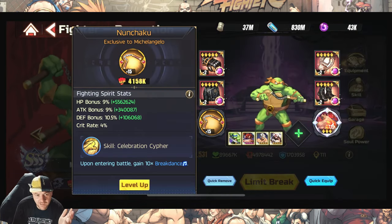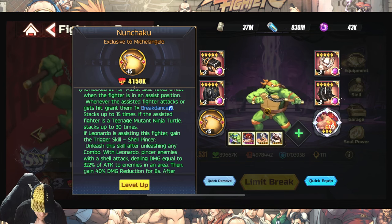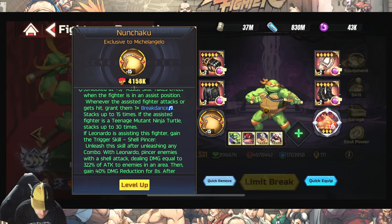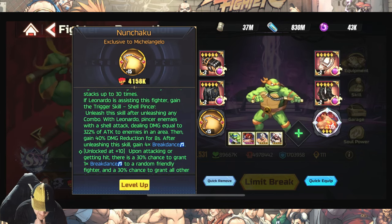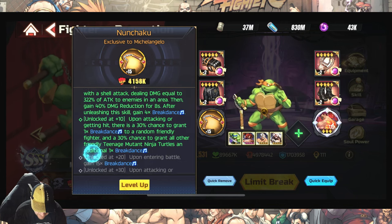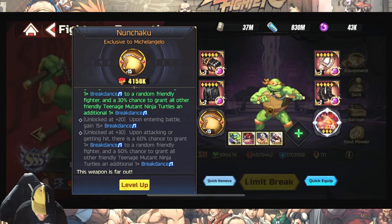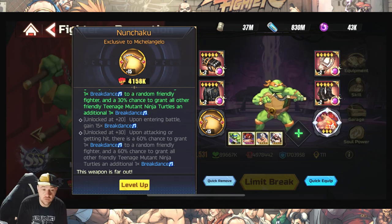He also has a notable assist skill. When in the break assist position, grant breakdance stacks up to 15 times — or up to 30 times if it's a turtle. Shell Pincer: unleash the skill after any combo with Leonardo, pincer enemies with a shell attack dealing 322% of attack to enemies in an area, then gain 40% damage reduction for 8 seconds. Upon attacking or getting hit, there's a 30% chance to grant one breakdance to a random friendly fighter and a 30% chance to grant it to all other turtles, scaling to 60% at level 30.